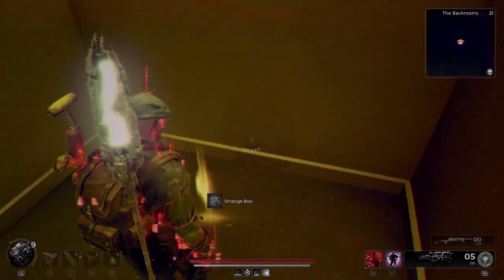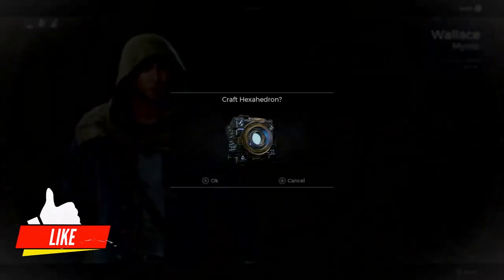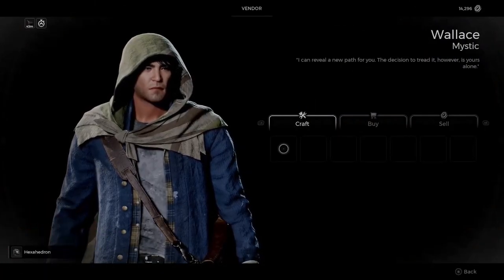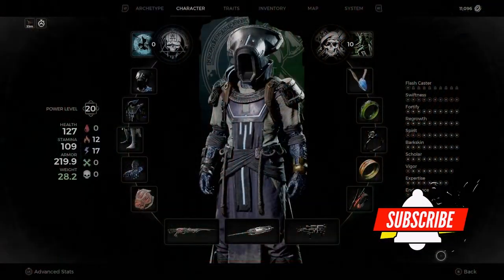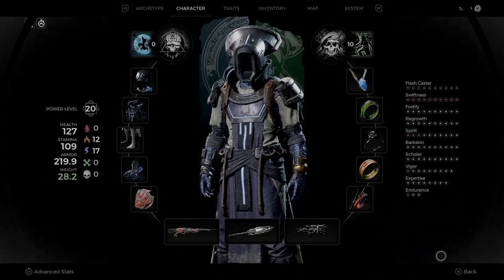Once you find the item called the Strange Box, go back to Ward 13, take it to Wallace, talk to him, and then you're going to unlock the Archon archetype. That's it guys, thanks for watching, I'll see you in the next one.